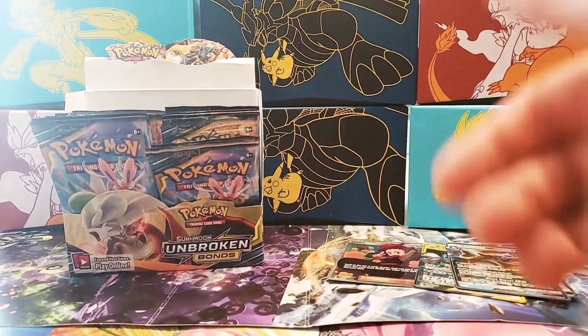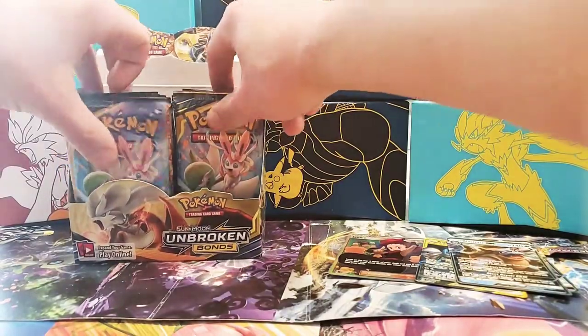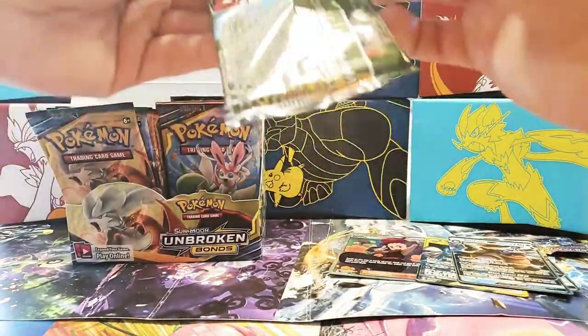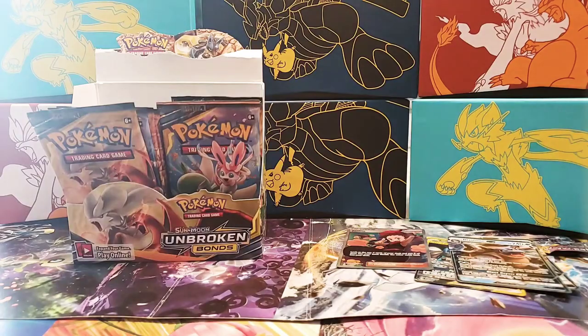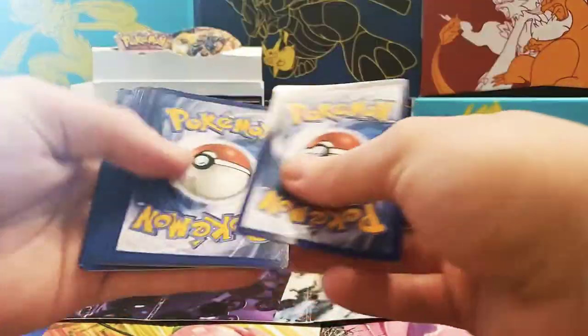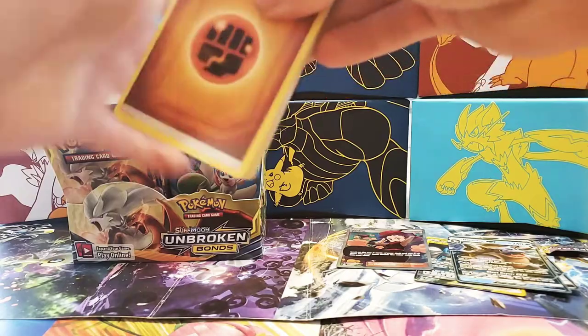What's up everybody, it's JNL doing my part two for this booster box opening for Broken Bonds. So yeah, let's get right into it where we left off. We got that Janine full art render card on part one, so that was pretty sweet. See if we can get something else like that — like Red's Challenge — that'd be nice, like the only thing I really want.